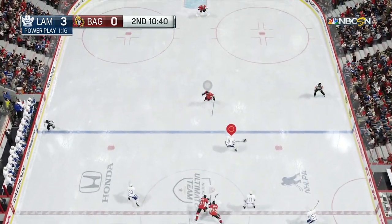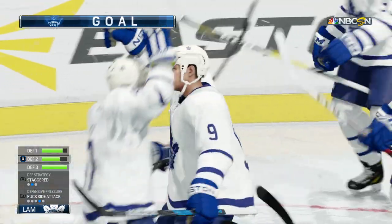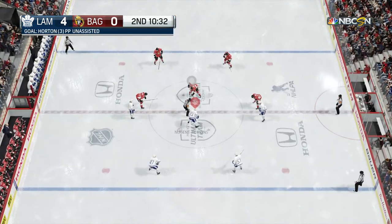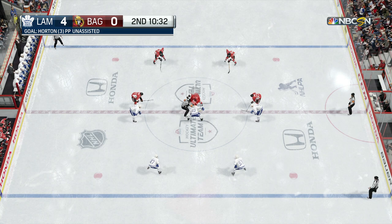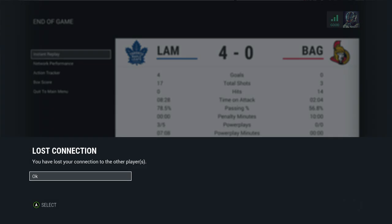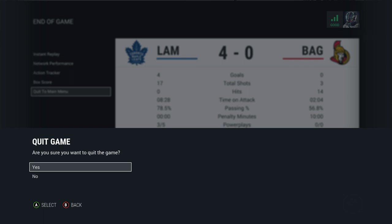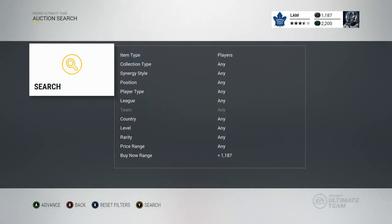Let's see if we can get Nathan Horton a hat trick. He gets by the defender — backhand — yes! That's the hat trick for Nathan Horton! Four to nothing. And there's the rage quit. He was playing for a few minutes before things got out of hand, but we end up with a four-to-nothing win. We got 17 shots, so we'll be choosing the 17th player from the marketplace. Let's see how many coins we get too.